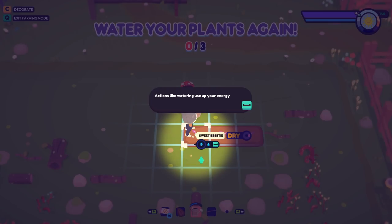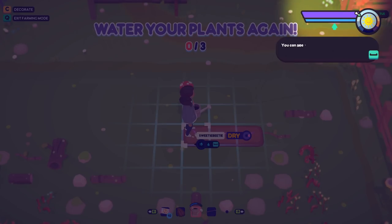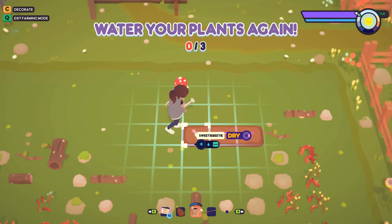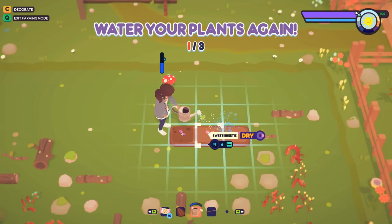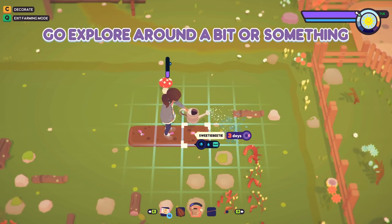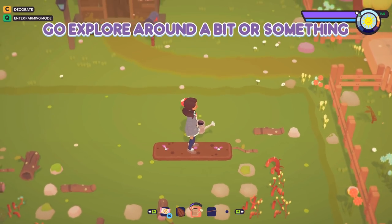When you enter farming mode, actions like watering use up your energy — you can see how much energy you have in the top right. You can get your energy back by sleeping, drinking bean juice, and eating certain foods. Sweet — Sweetie Beadies are watered! Go explore around a bit.